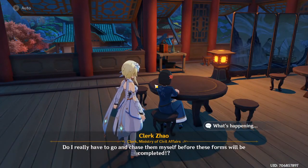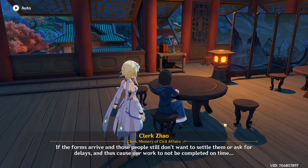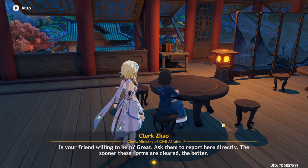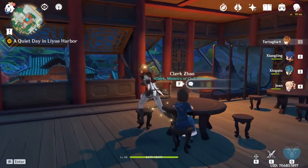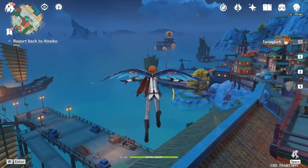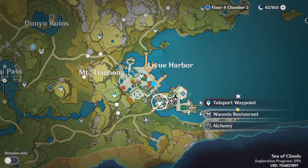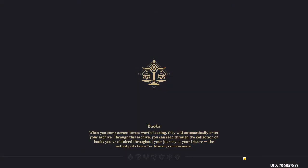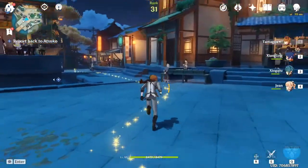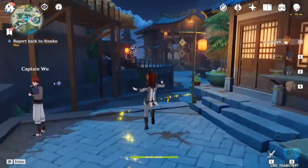At her first constellation, each existing Scarlet Seal reduces the stamina cost of charged attacks by 10% and increases interruption resistance — it doesn't directly boost damage but lets you spam charged attacks more, increasing DPS. Her second constellation increases charged attack crit rate by 20% against enemies below 50% HP, which is good but situational. Her fourth constellation creates a shield absorbing 45% of Yanfei's max HP, which also absorbs Pyro damage 250% more effectively.